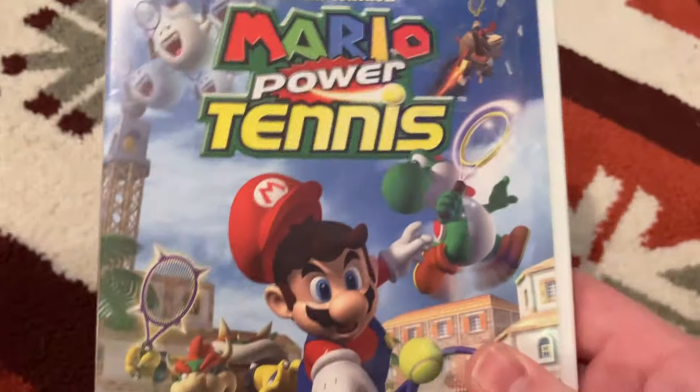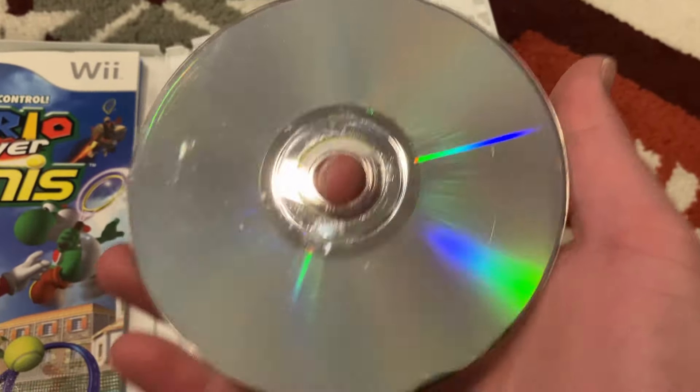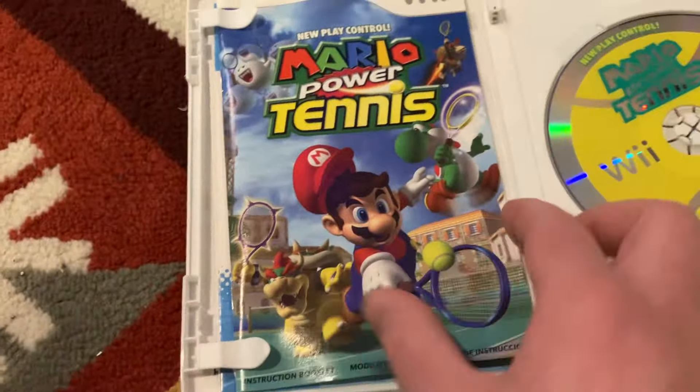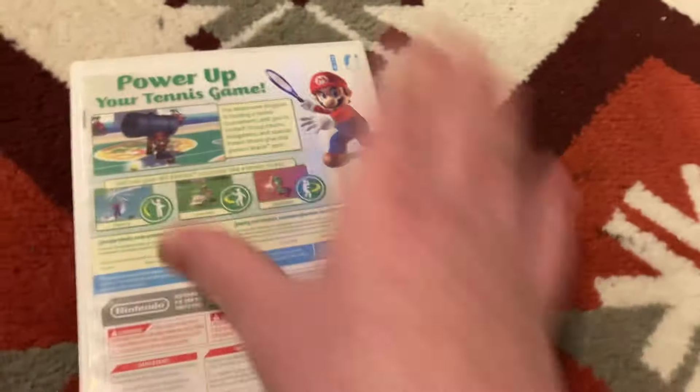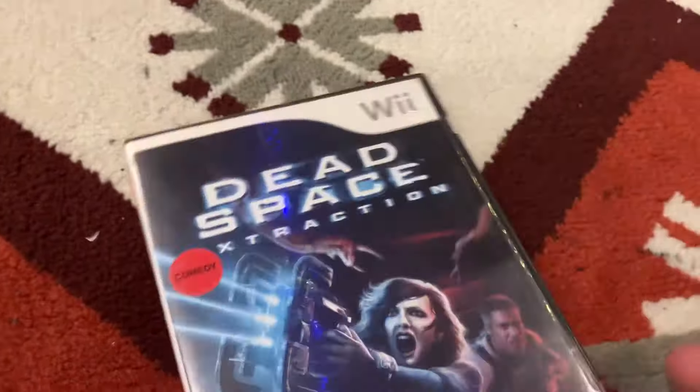New Play Control Mario Power Tennis - this one's kind of fun, a little beat up, I bought this for like 15 bucks. Complete in box. Dead Space Extraction by EA - I don't really know much about it, but this is perfect. These are just games I've had for years.